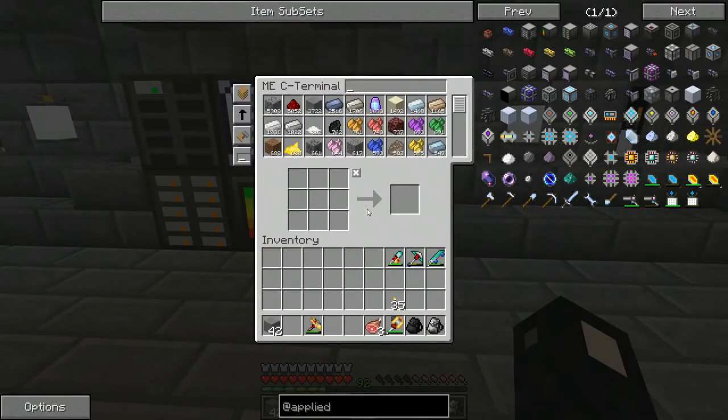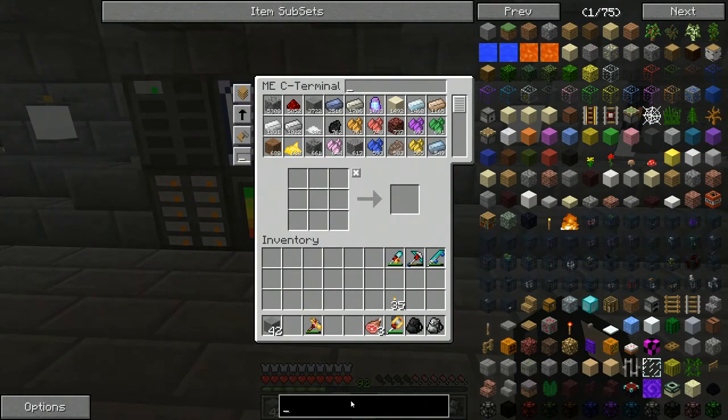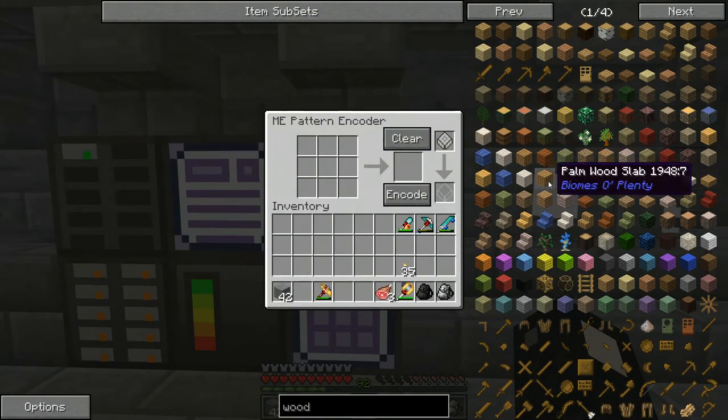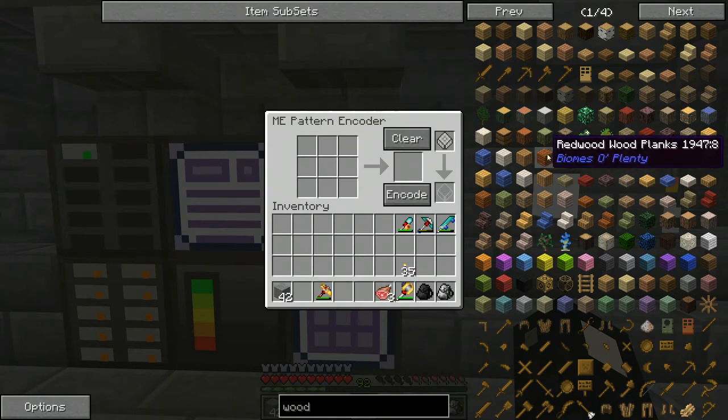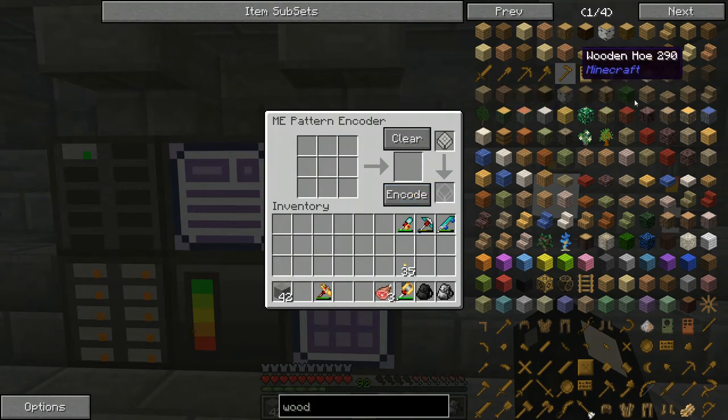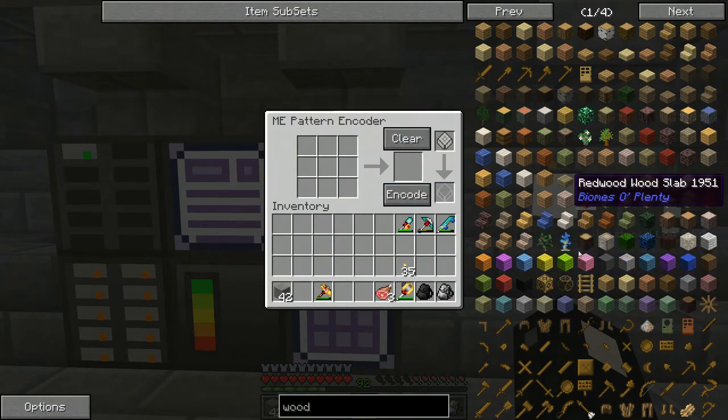The cool thing is, since there are different types of wood — look, there's all different types. If you set a pattern to auto-craft sticks and you're using palm wood planks, it'll only use the palm wood planks since that's what's actually in the pattern. So you might have a ton of redwood planks but if you try to auto-craft sticks it won't work, because it's looking for palm wood planks instead. So you want to keep an eye on that. Usually what I do is whatever wood is most abundant, that's what I'll use in the crafting recipe — so I don't run out and end up waiting on something to craft.